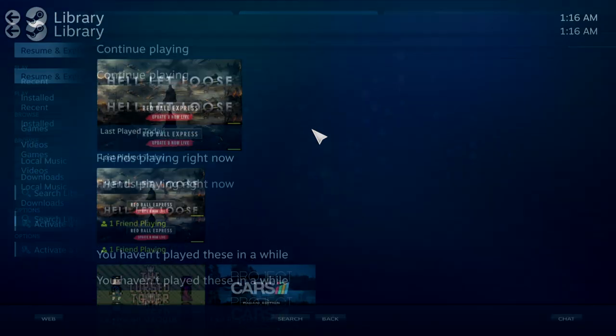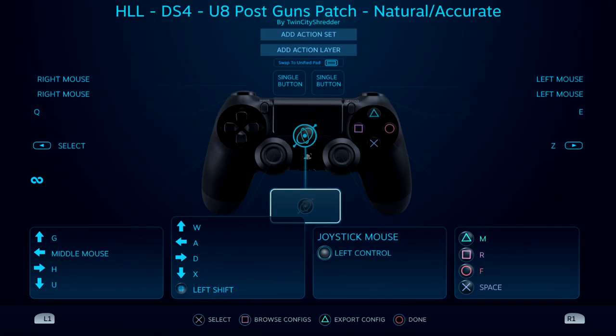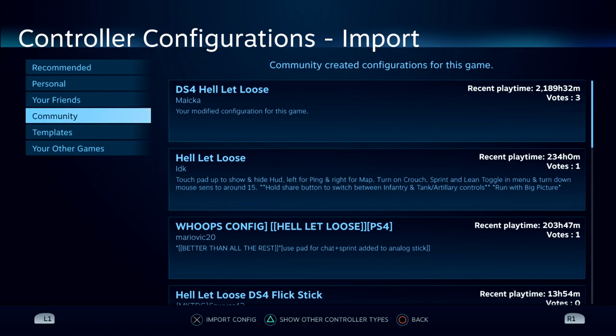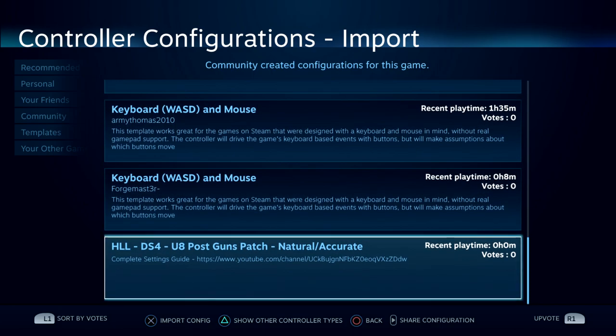When in Big Picture Mode, we're going to select Library, select our game, go to Manage, go to Controller Configuration, and hit Square for Browse Configs. Your screen may look a little different. Once in here, we'll go down to Community and you will find my key bindings right here.